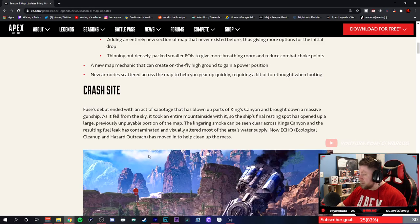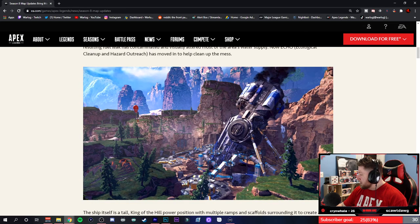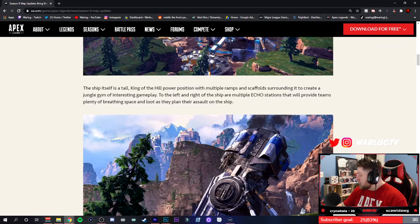We got the crash site — Fuse's debut blows up a big section of the map. Over here is Artillery, so we've got a whole new section of the map opening up. The ship itself is a king-of-the-hill power position — you can go up onto the ship with multiple ramps and covers surrounding it, creating a jungle gym of interesting gameplay.